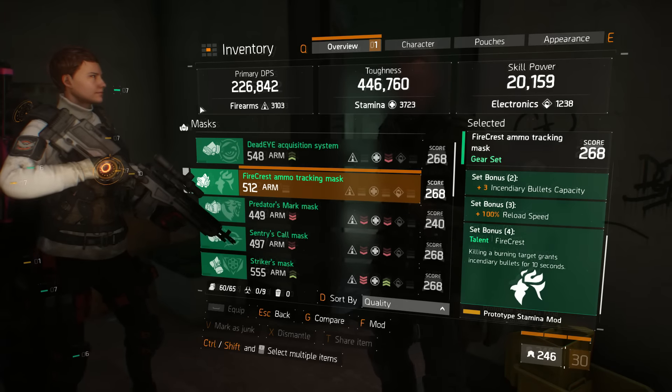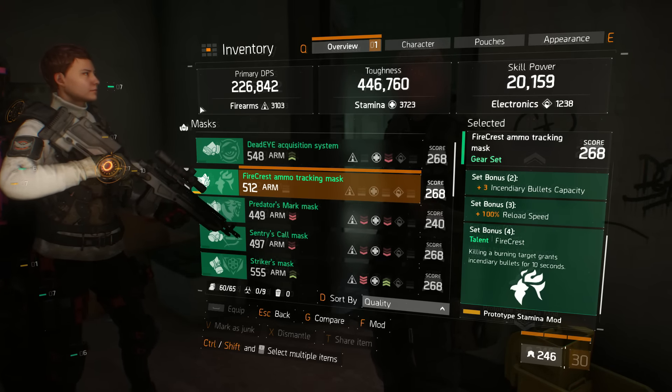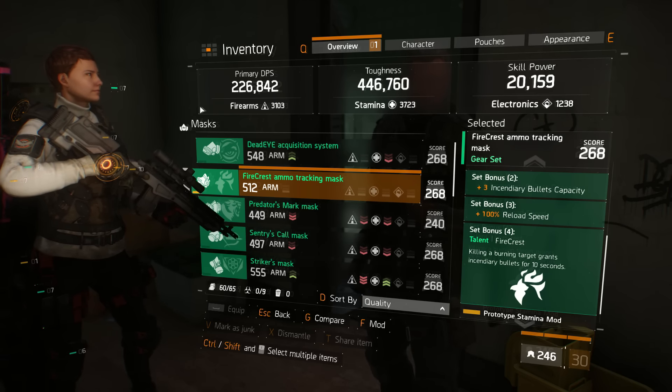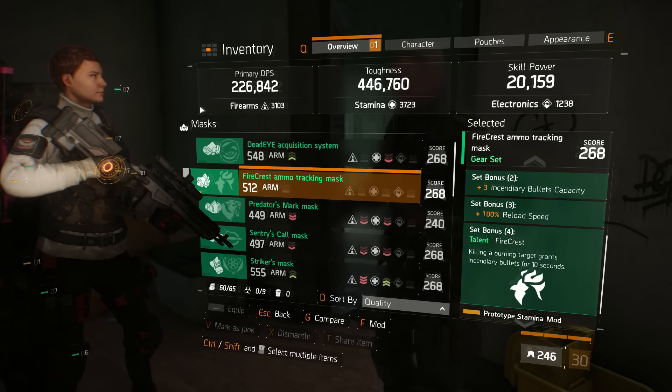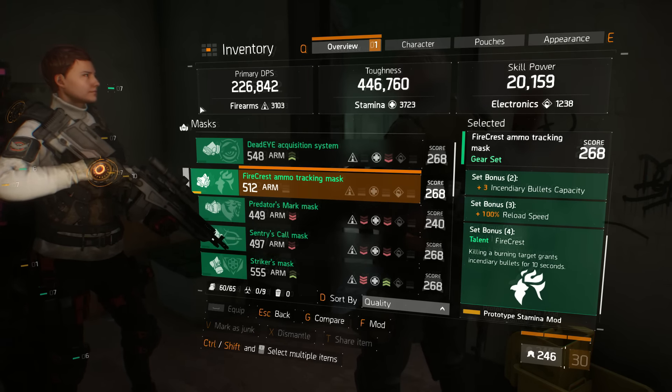What is going on, agents? My name is Pwn and we're going to be talking about the brand new gear set in Underground: Firecrest. This set was designed to annoy anyone that is not named Daenerys — the whole set revolves around setting people on fire. Pure pyro encouragement.